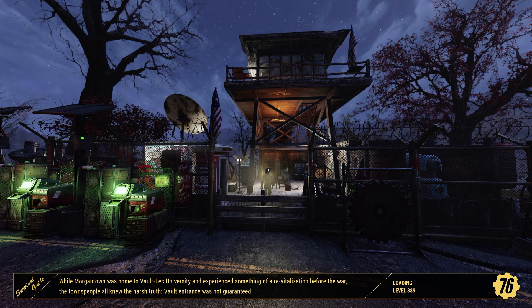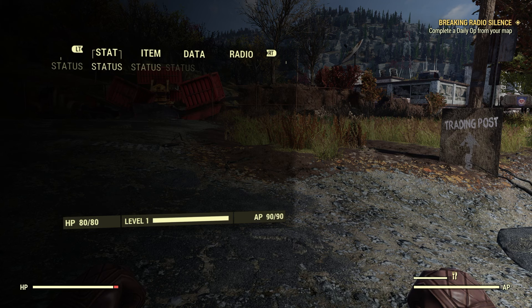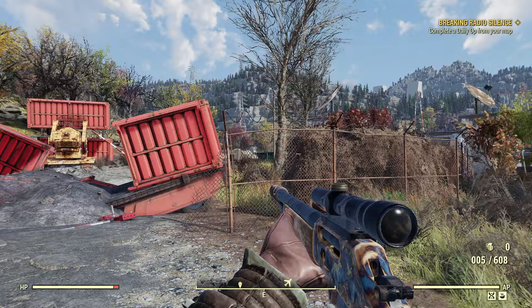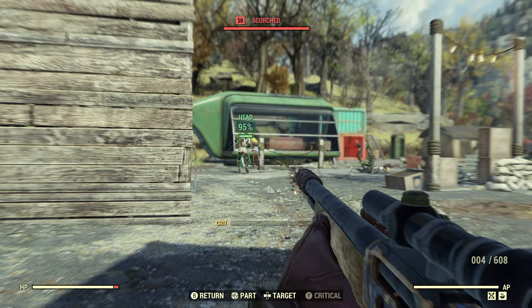So the first thing I'm going to check out today is Morgantown Airport. I don't really go out looking for caps nowadays like I used to — as new players we've all struggled to find caps and no one is buying anything from our vending machines — so this is just a quick alternative method. Morgantown Train Station is right there with that vendor bot, and all through Morgantown Airport and even inside the terminal there are all kinds of Scorched.